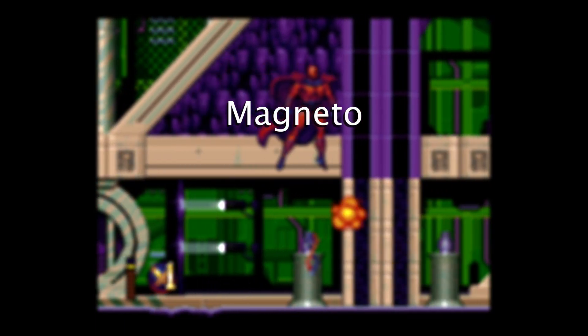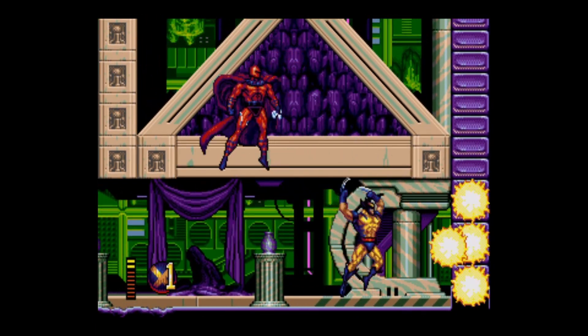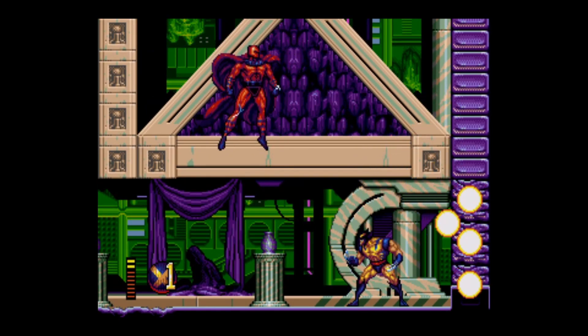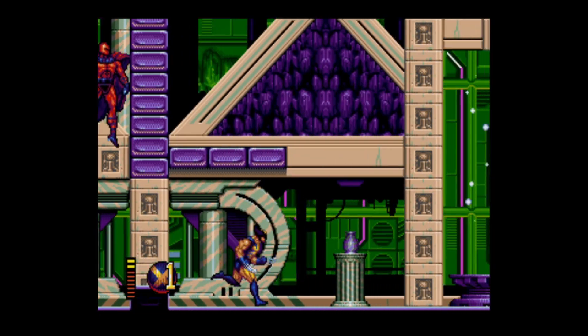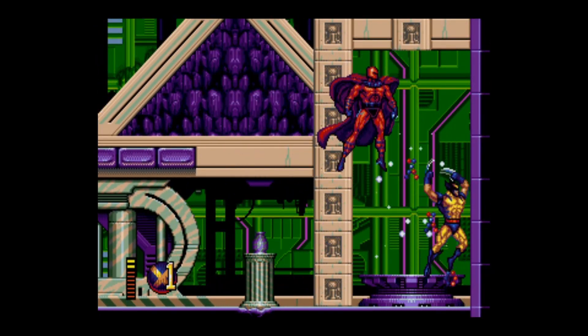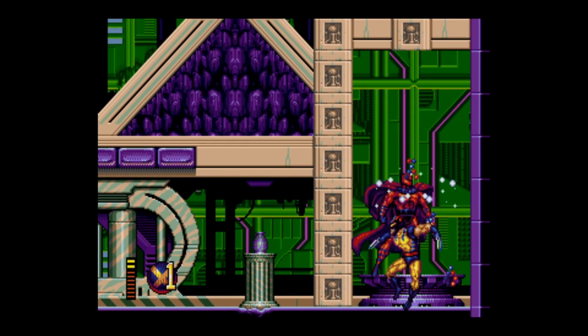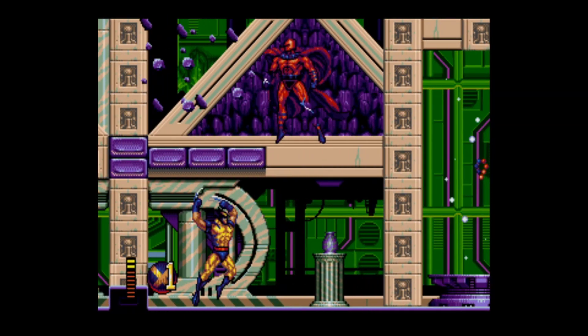Magneto. Lead Magneto to the right and dodge his attacks to destroy the final wall. Dodging in this pattern works best. At the end, pull the camera all the way to the right before striking him to finish the fight. If you have yellow health, you should be able to finish the fight in one hit. If you attack too early, you may get an undesirable result.